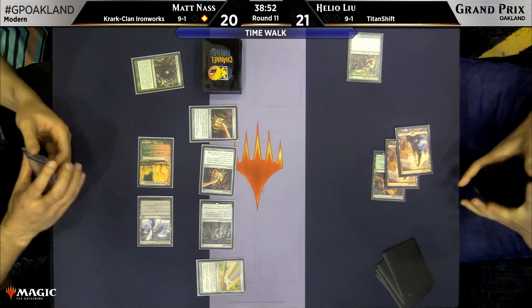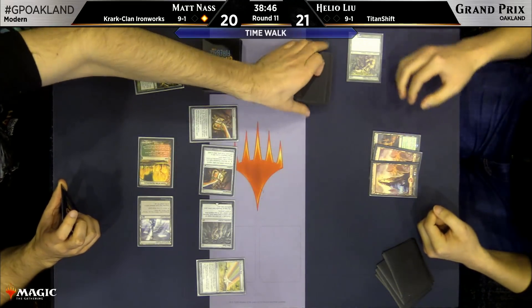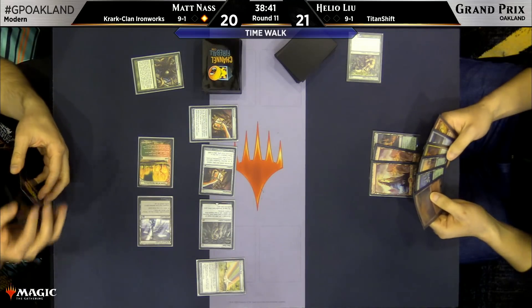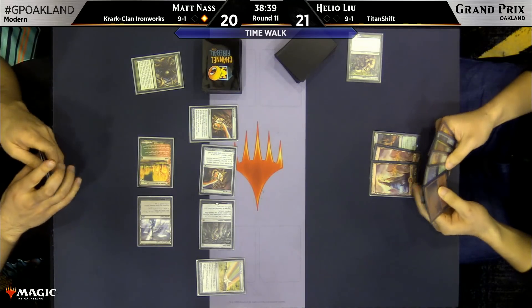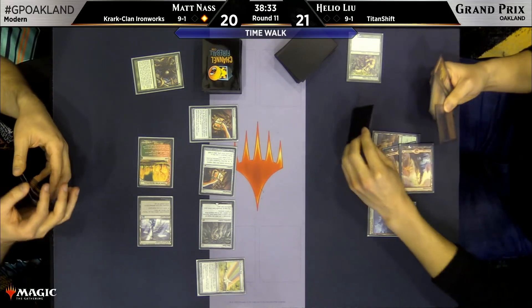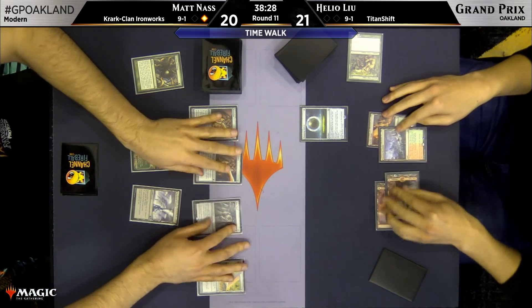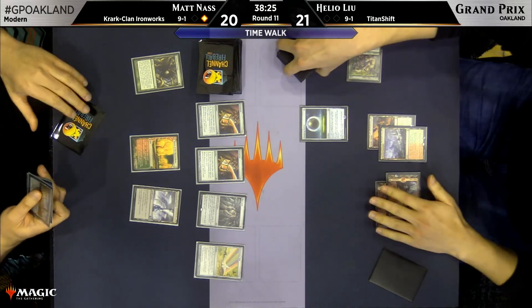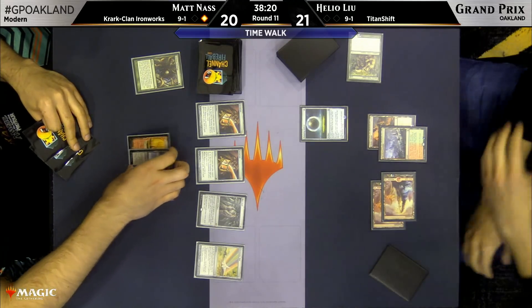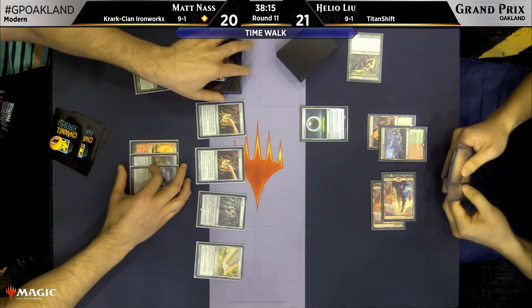For people unfamiliar with Titan Shift, how does it win? The key card is Valakut, the Molten Pinnacle — a land that says whenever a mountain enters the battlefield under your control, if you have five other mountains, you get three damage. With Primeval Titan, you have six lands in play, cast it, search for two Valakuts. Next turn you attack, search for two mountains, deal 12 damage, play one from your hand — that's 18. Additionally, this deck can combo with Scapeshift, resetting seven or eight lands and killing the opponent immediately.